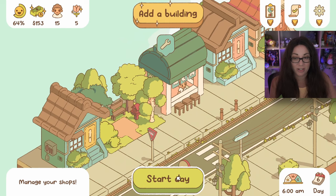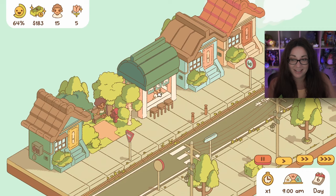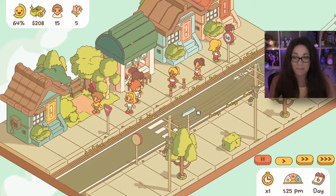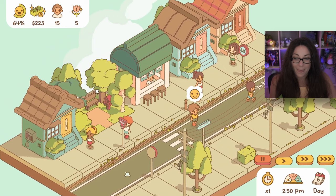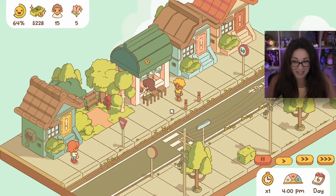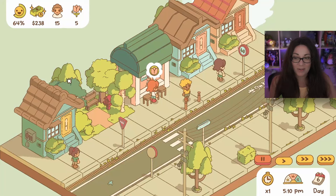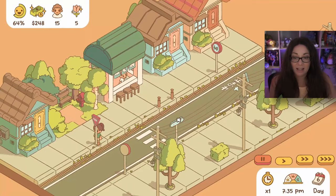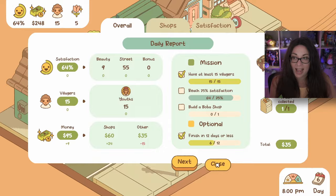Let's see if they don't mind the price of the ramen today. Perfect recipe - no complaints just yet! That has been successful - we're making a little more money and they're not complaining. We have enough money now for our boba shop! I think we are going to make it. Let's build the boba shop next and then save up for another park. We have enough money - yay!